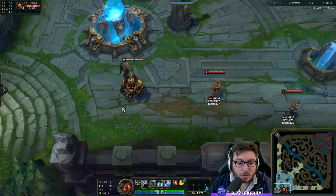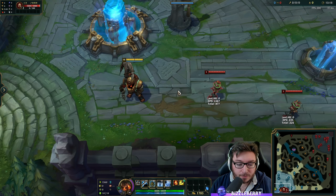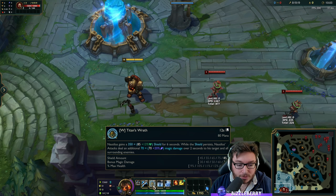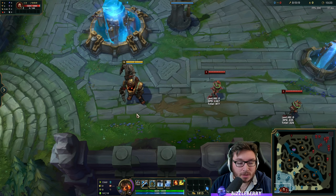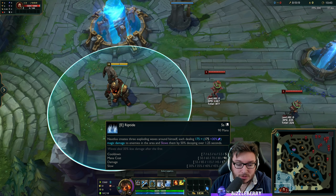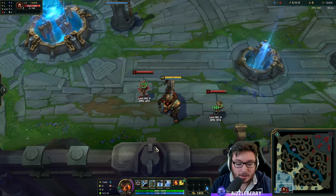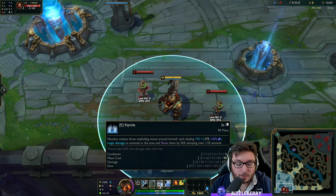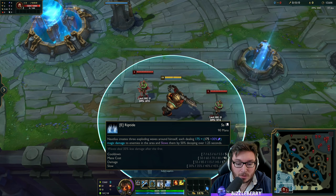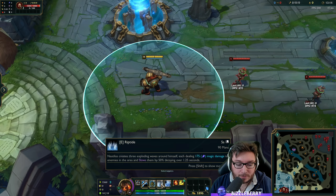Now for the ability skill order: maxing your Q, your hook, is the most important thing. I generally prefer maxing W second because of the extra shield amount — it beefs you up and is the most important thing if you're the only tank on the team. However, maxing E second is also a fine possibility, especially if you aren't the main tank — it provides more utility in mid-game teamfights where you can hit multiple people with your E and slow them. So I prefer Q then W then E, but if you want to max E second, give it a try.